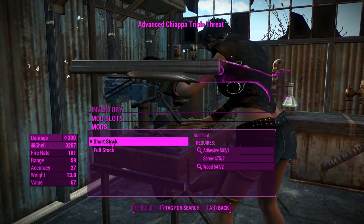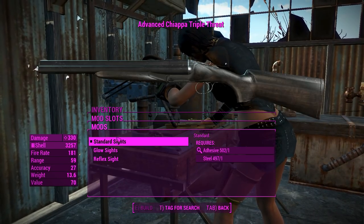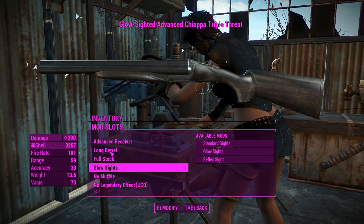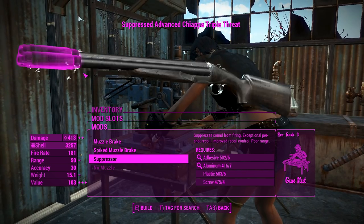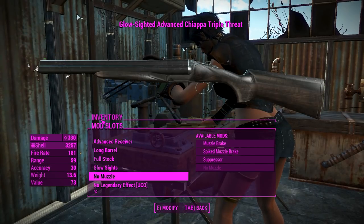Now for the stocks, we can chuck on a full stock that'll help us control the recoil there a little bit. Hopefully it won't be kicking like a mule. And for the sights, we've got standards, glowys, and a reflex sight to preserve the look of this weapon. I'll just chuck the glowys on it, no problem there. And you get a choice between two muzzle brakes and a suppressor in the muzzle slot.